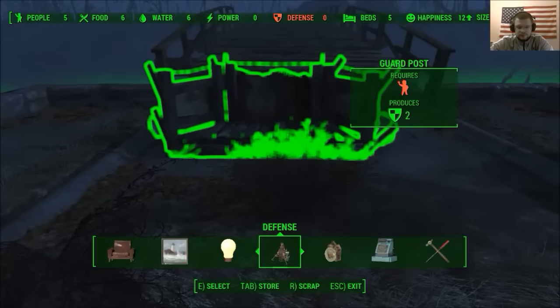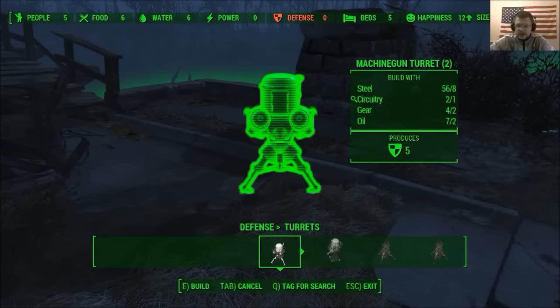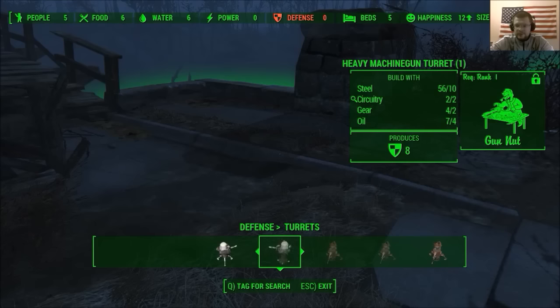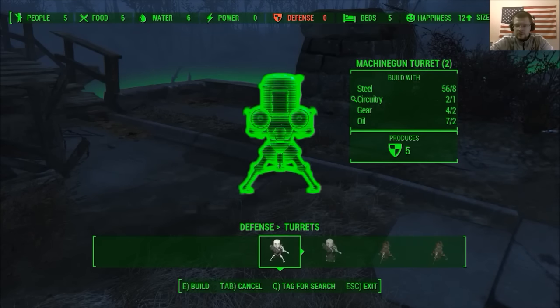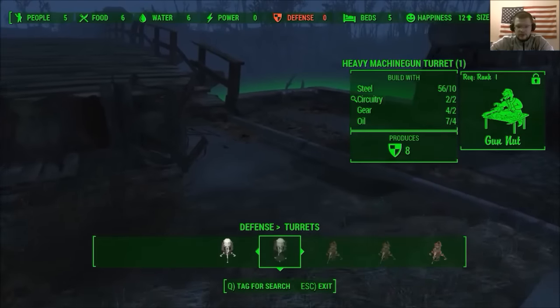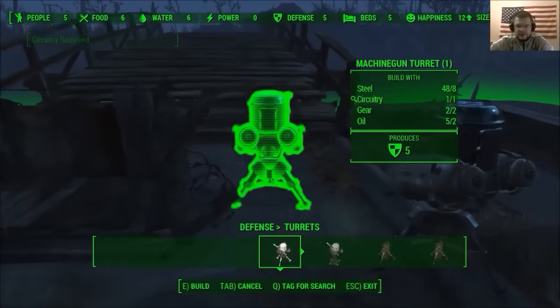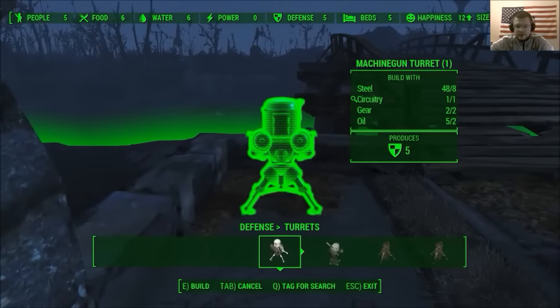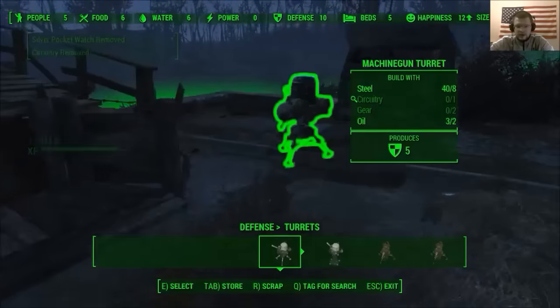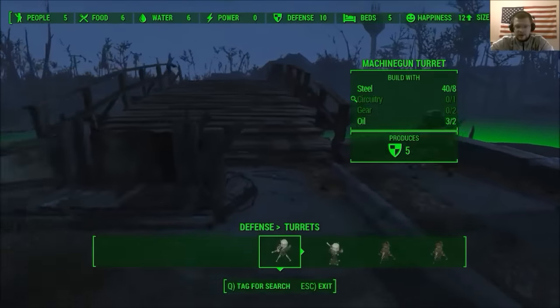So I'm going to build those turrets now. I was going for the machine gun turret but you need the Gun Nut perk, which I don't have, so it's still locked. I'll go with the regular turrets and place two standard turrets — one in one corner and the other one in another corner. That's basically how you get circuitry in Fallout 4.